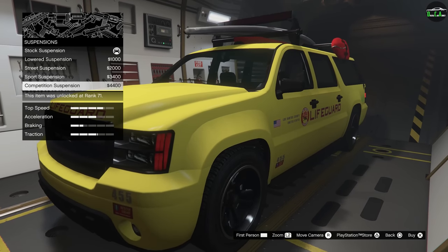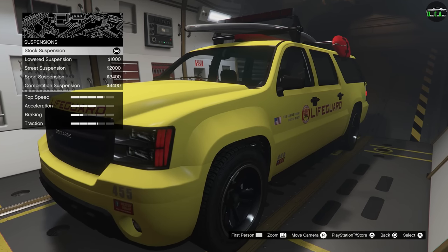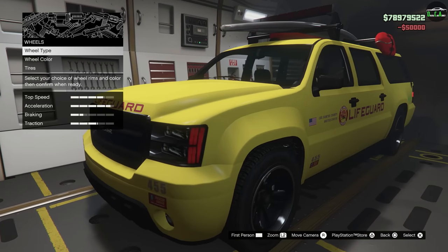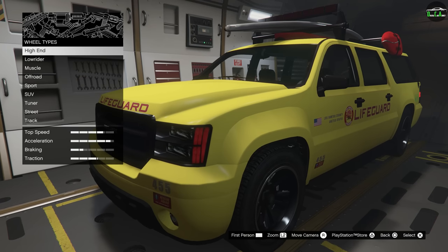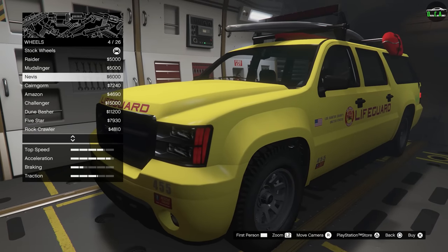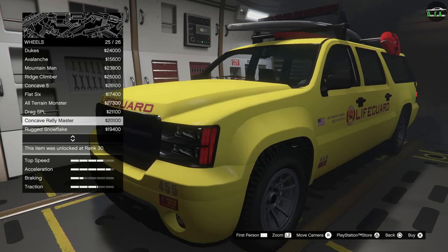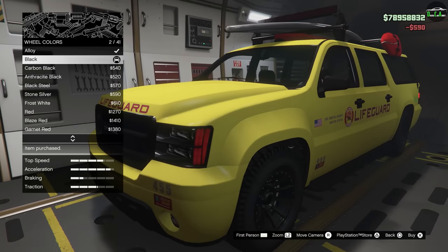For suspension, you can lower it if you want, but I don't see the point — it's supposed to be a vehicle used for off-road emergency situations on the beach. For wheels, on that topic of off-road situations on the beach and sand, we're going to throw off-roads on here. I'll go with the concave rally masters — I think those look fantastic. And we'll paint them black.